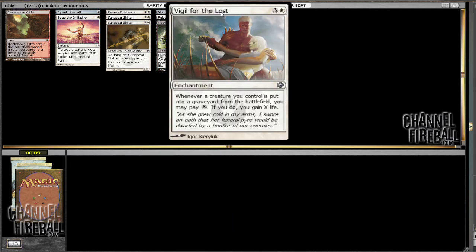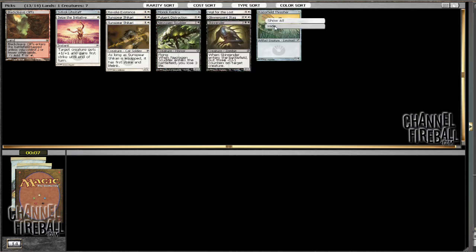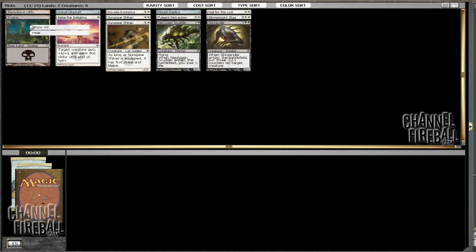Vigil for the Lost seems really — the ability is really powerful for a life gain spell. There are many times you want to play a life gain spell, but I could see boarding it in against specific matchups. Not against Poison, obviously, but against some aggressive deck I could really see bringing it in just for the potential of being devastating — every creature gets you 8 life or something.